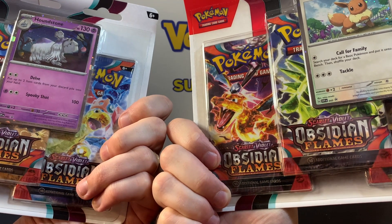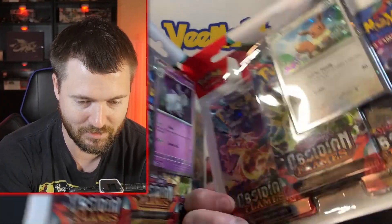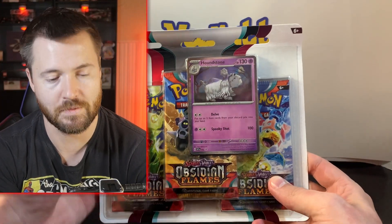Here it is — Obsidian Flames, Houndstone and Eevee. I love Eevee so much, so we'll open it last. Let's go with Houndstone first and see what we got on the inside.